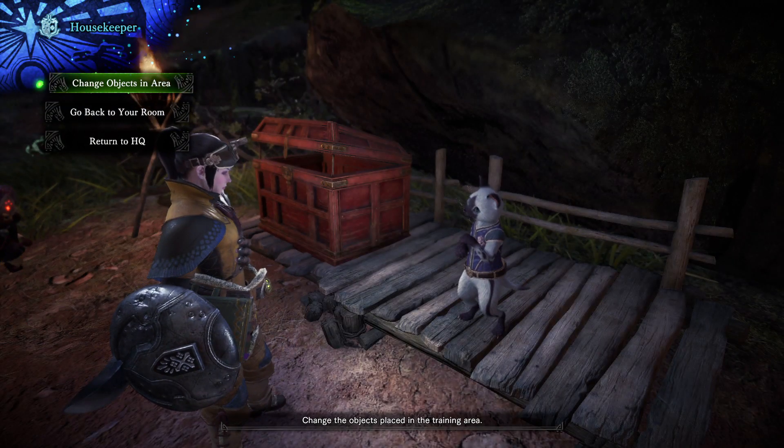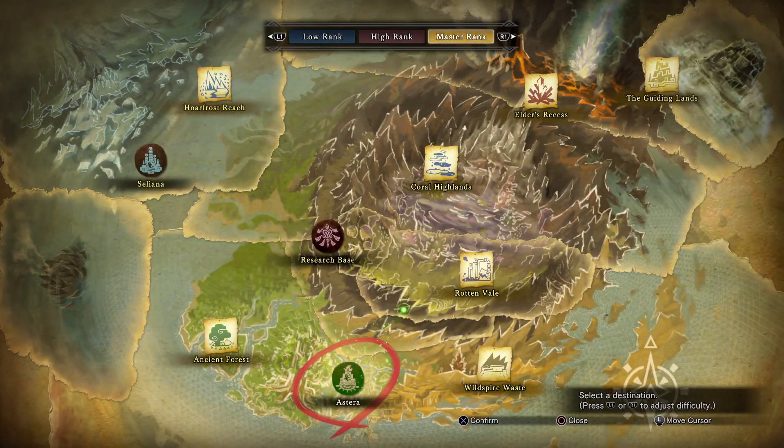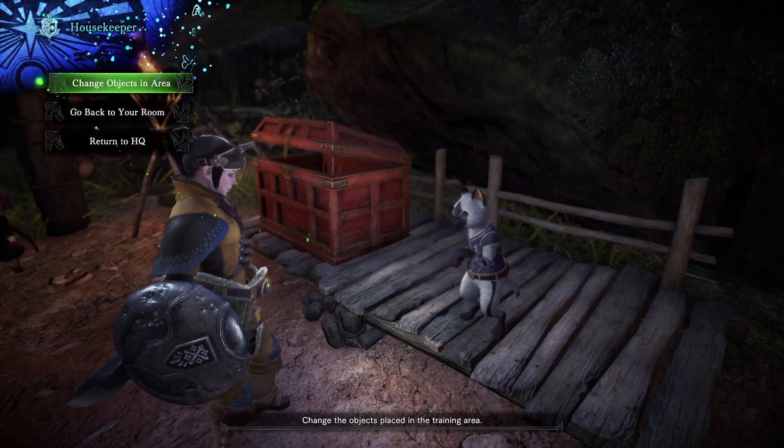The first of these is playing right now. Basically, if you go into the training area and cycle the objects, it will cycle the monsters that are spawning in the guiding lands. So you can keep cycling until you get whatever you want to spawn in. This is a great way to farm for specific areas or specific monsters.